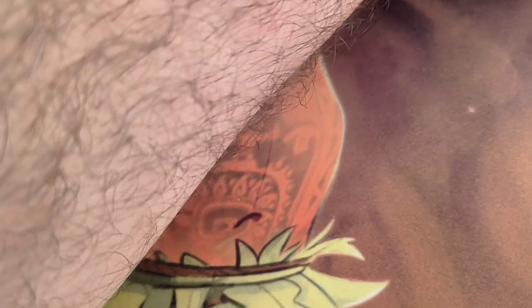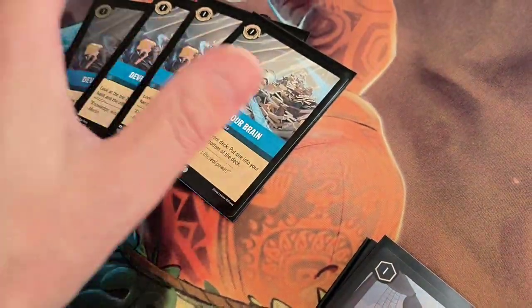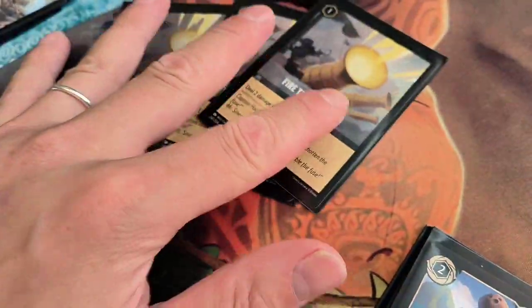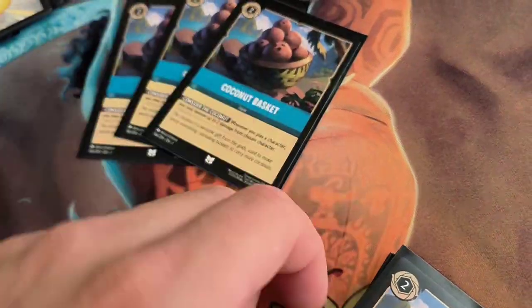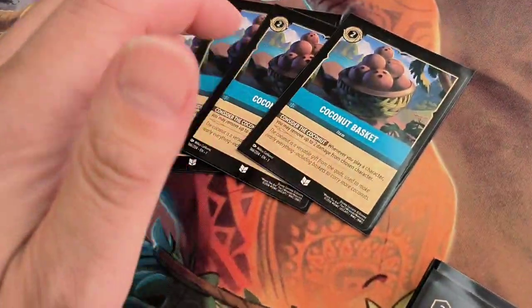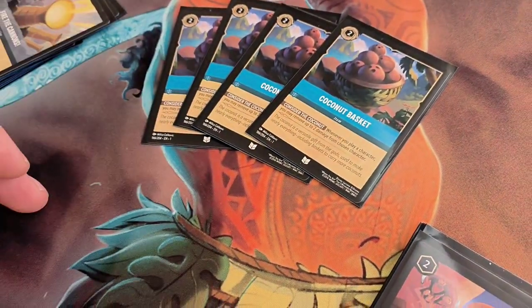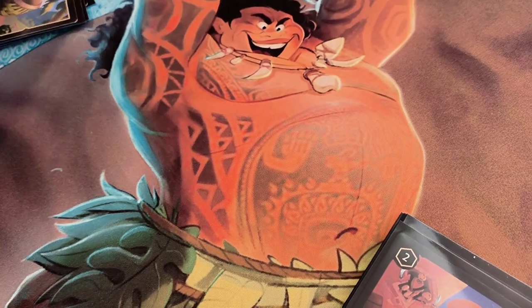Now we're going to go to items, actions, and songs. We've got 4 Develop Your Brain — digging into your deck is really, really useful. We have a nice holo foil one there. 3 Cannons, just because I like dealing with problems. Then 4 Coconuts — Coconuts is so good. At certain late points in the game, if you've got 2 of these out, you're just playing characters and literally removing tons of damage — you're challenging a lot and then replenishing the damage. It's just really good.